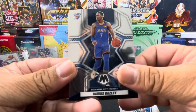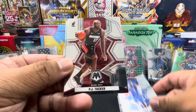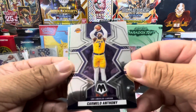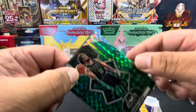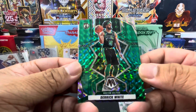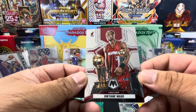Darius Bazley, Tim Hardaway Jr., PJ Tucker, Carmelo Anthony. We have a green mosaic Derrick White and a Dwyane Wade.